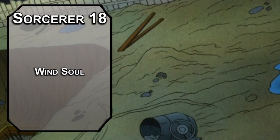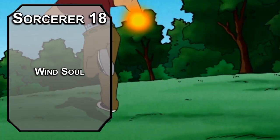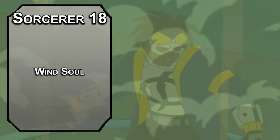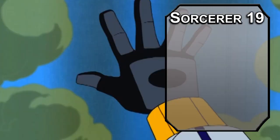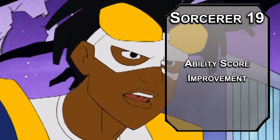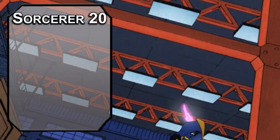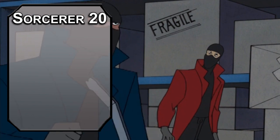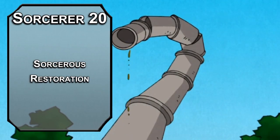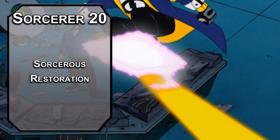Eighteenth level Storm Sorcerers get Wind Soul, making you immune to lightning and thunder damage. You also get a flying speed of 60 feet that you can reduce to 30 feet to give up to eight of your friends a 30-foot flying speed as well for an hour per short rest. Concentration-free flight is huge, letting you keep up a Storm Sphere or static holding while flying around. Nineteenth level Sorcerers get our last ability score improvement — bring that Dexterity up for more nimble flight. For 20th level, the Sorcerer capstone gives you Sorcerer's Restoration, letting you recover four sorcery points on a short rest — it's not very good. The capstone is so bad that I'd actually recommend dipping to Rogue for expertise in two skills and an extra skill with the multiclass.